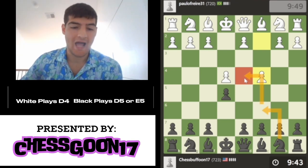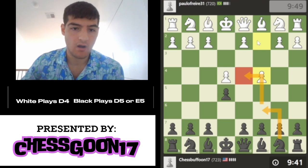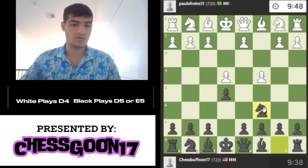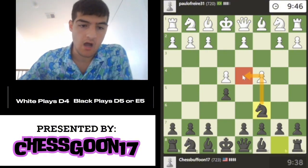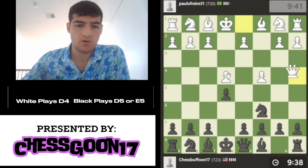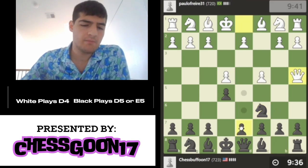We're going to try to target this outpost on d4. Notice the pawns can't actually attack on d4, so knight to c6 looks very nice to me. Right away, we're going to try to take advantage of this outpost. Both his pawns are overdeveloped. There comes the queen.